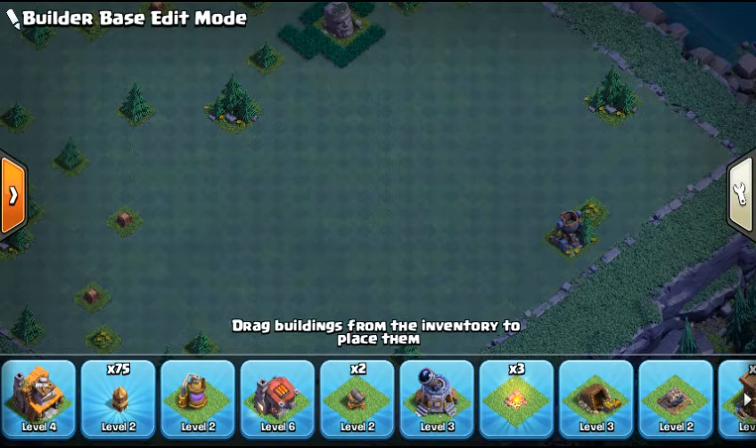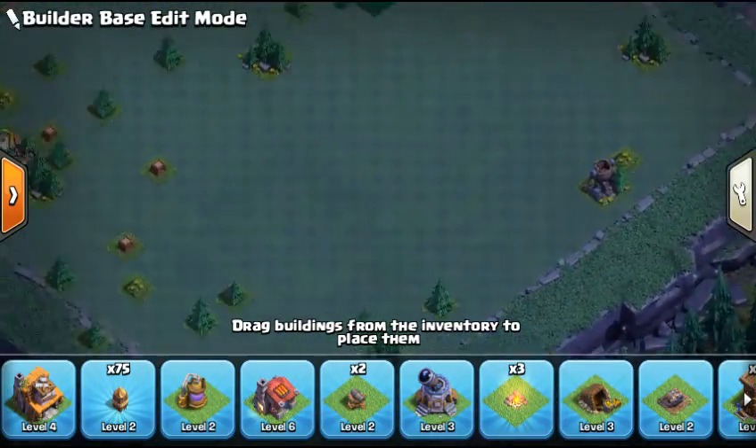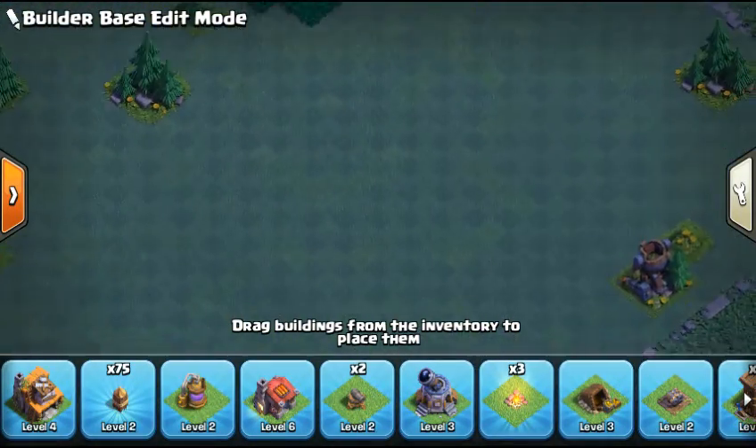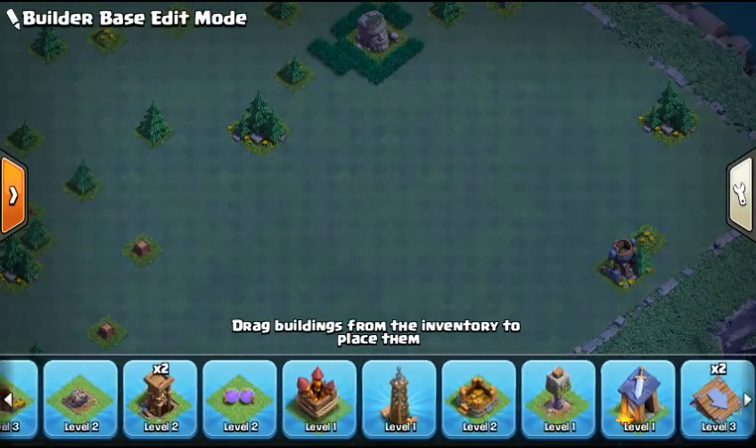Welcome back to another Clash of Clans video. In today's video, I am going to be showing you a Troll Base for the Crusher at Builder Hall Level 4.